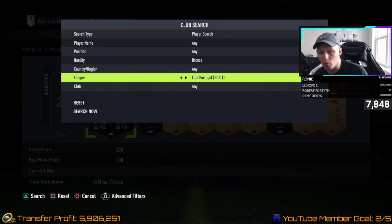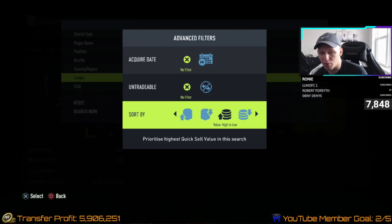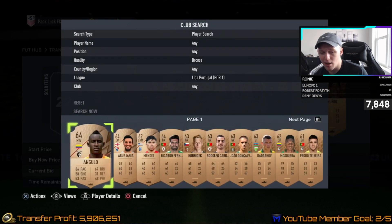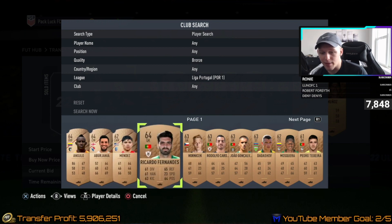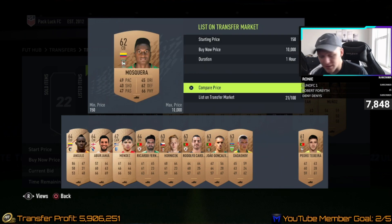If you're just starting now, be aware that people are going to spam bronze packs because these cards are expensive. That's slowly going to drive the price down, so what's expensive now might become cheaper later. I'd recommend getting rid of as many cards as you can as soon as you can.